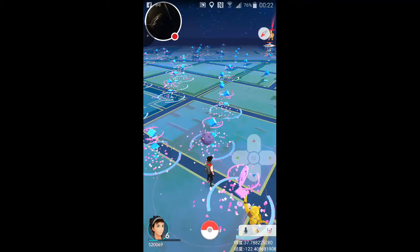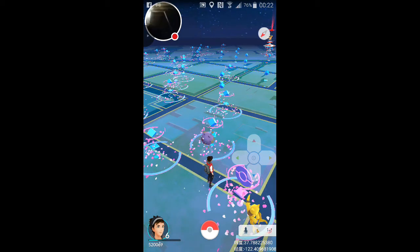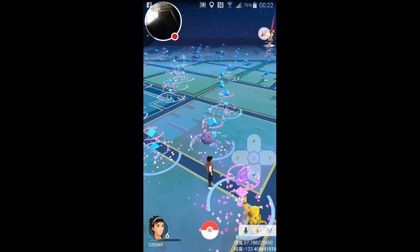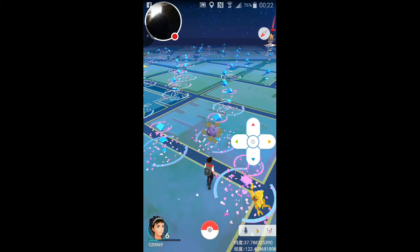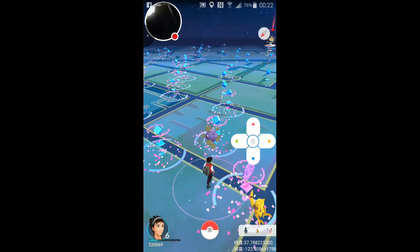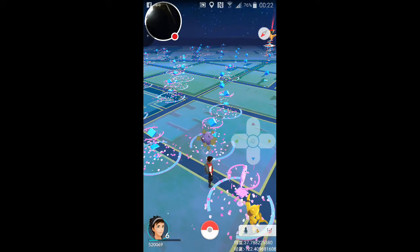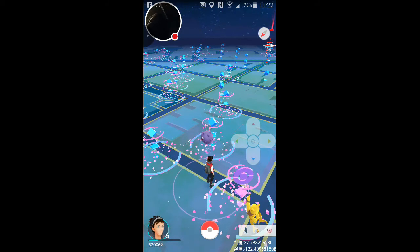If you're going from, say, Ohio to California, all you have to do is not play your game for about six hours - enough time to register that you would travel from Ohio to California. Then you have to run your app through Fly GPS to get there, and it literally gives you an analog stick like this so you can walk around over there. Please guys, if you like this video, like, comment, subscribe, share.